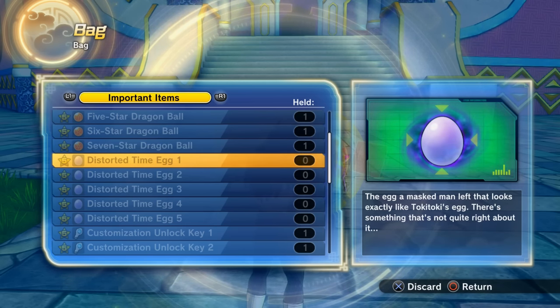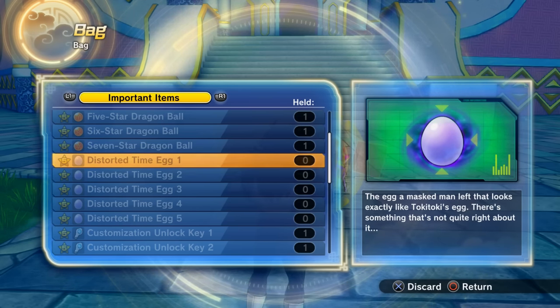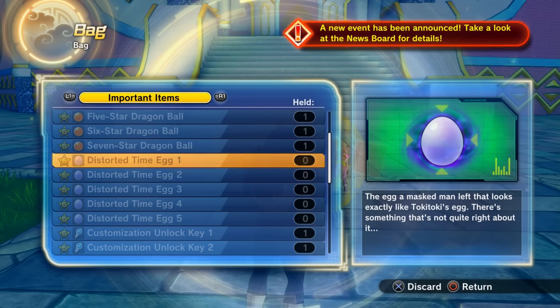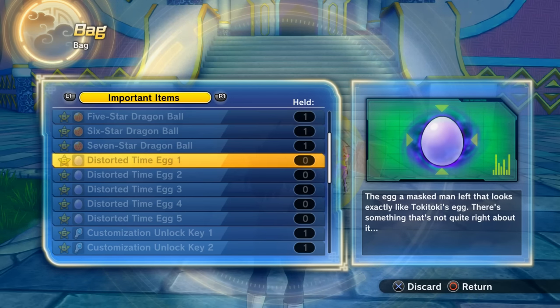For the Hercule's House Time Rift Distorted Time Egg, talk to the Great Saiyaman and clear all six missions with Great Saiyaman 1, 2, and Jacko. Once all six are done, talk to Hercule and he'll give you the Distorted Time Egg. If you can't progress to the next missions, leave and level up — you may need to be around level 60 or 65 to proceed.